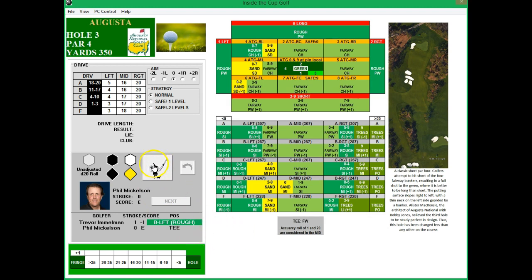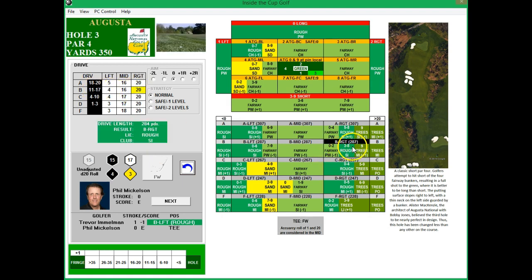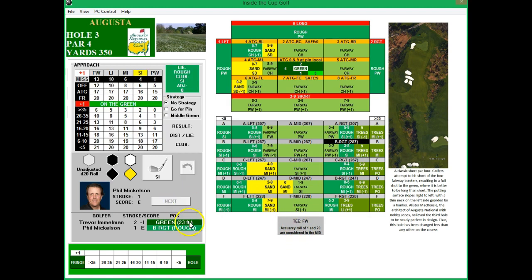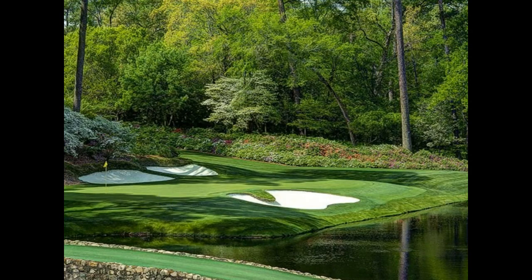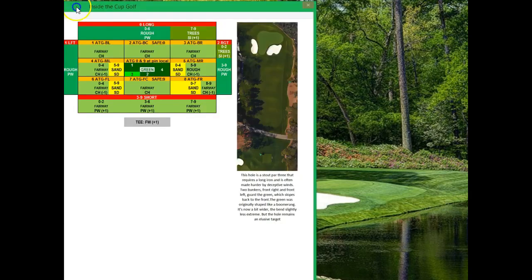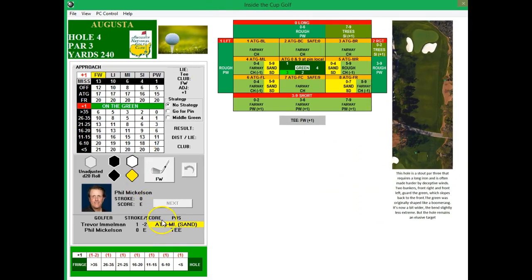Hole three, par four, 350 yards. That's going to be in the B range but he's going to be off to the right and in the rough. Immelman's second shot is facing a 23-foot putt for birdie. Phil gets his short iron out — a good shot, should have an excellent shot for a birdie with 152 and above needed. Oh, 39 — not a very good hit by Phil, so he will par the hole. Immelman ended up birdieing it, so he's at two under now.